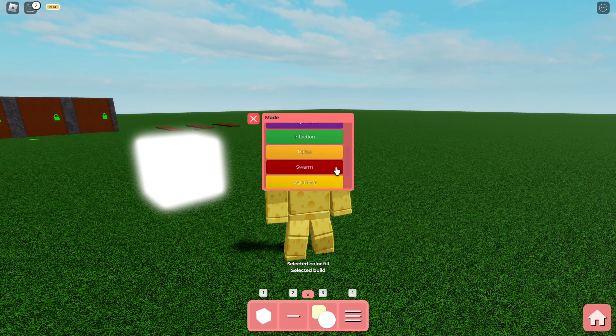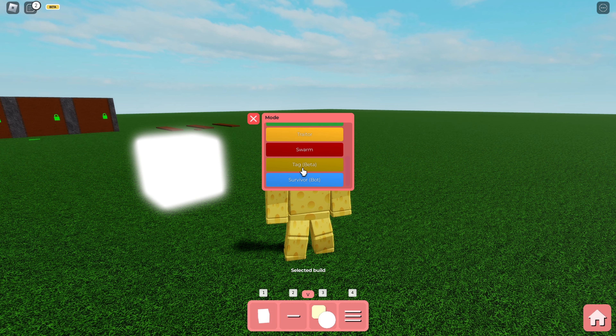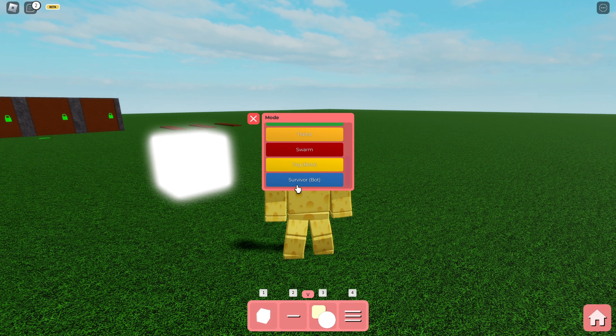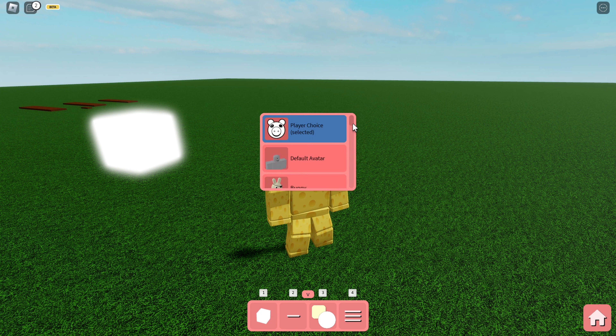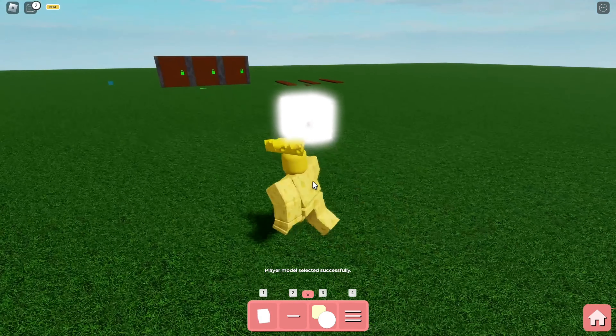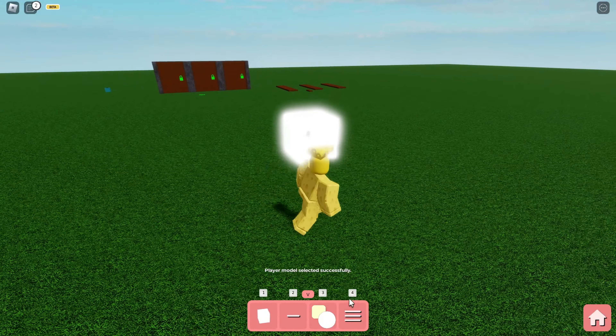We also have two new game modes: the tag game mode that is already in Piggy, and the newest survivor bot game mode. In the settings under the game tab, you can change the survivor model for everybody at the same time — selecting any character so that everyone in the server plays as that character, like Tag Reject for example.